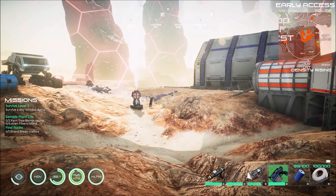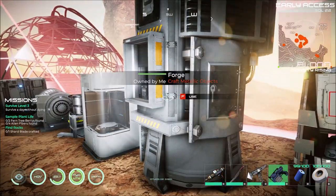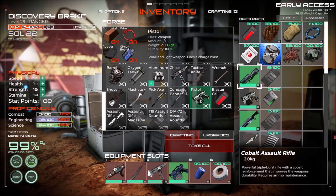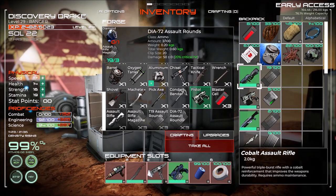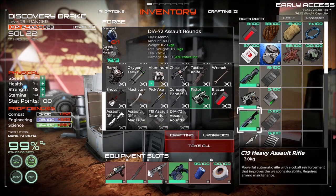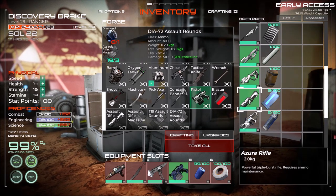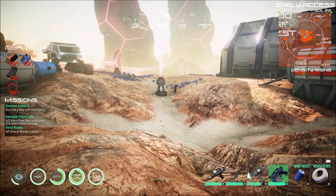Hello ladies and gents, I am The Rev. We are back with more Osiris New Dawn - the Discovery Update - and we're going to be getting into weapons. We have the cobalt pistol and cobalt assault rifle, reactor pistol, heavy assault rifle, bolt rifle, cryo rifle, hydrogen torch, azure rifle, and charge rifle. I'm going to run around, find stuff to shoot, and compare them.